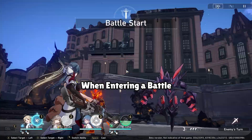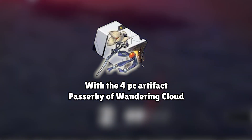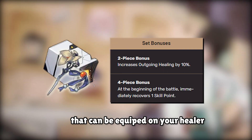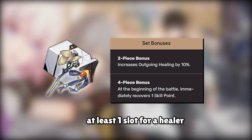When entering a battle, you'll start with three skill points. You can increase that by one with the four-piece artifact Passerby of Wandering Cloud, which is a healer artifact that can be equipped on your healer. I do recommend this, as most comps will have at least one slot for a healer.